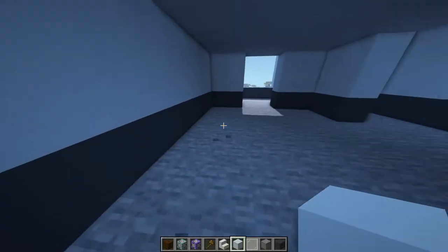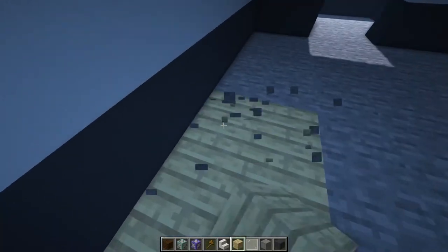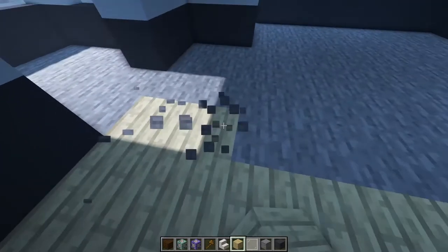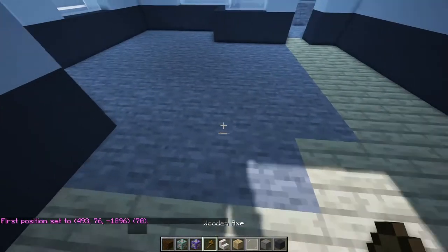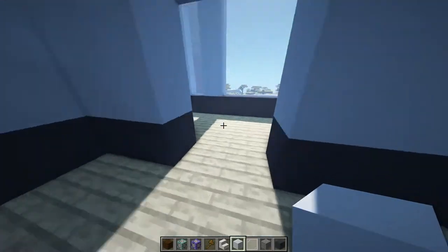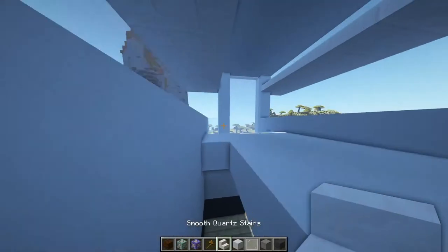We need a floor, so we can put that in now. The floor I decided to use is birch planks because that's in our color palette and it also just fits modern houses very well. This is what it looks like with the floor put in.